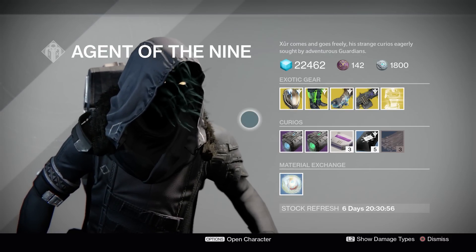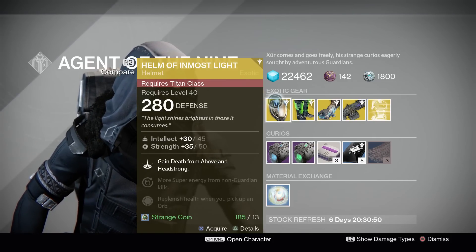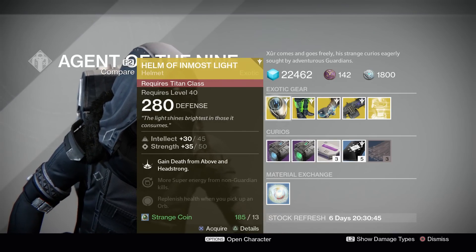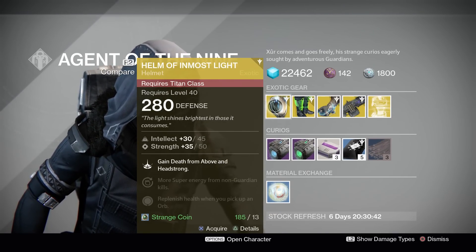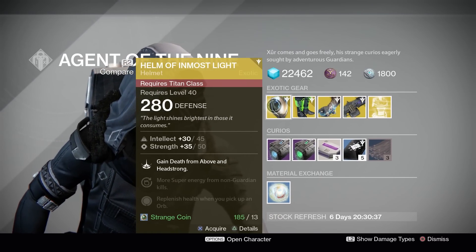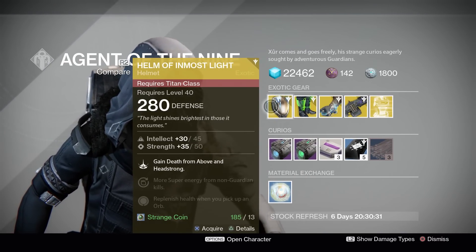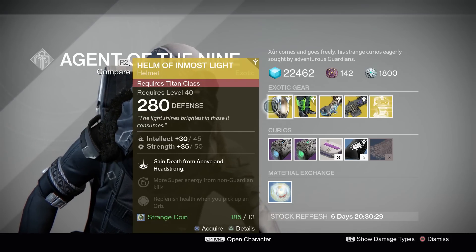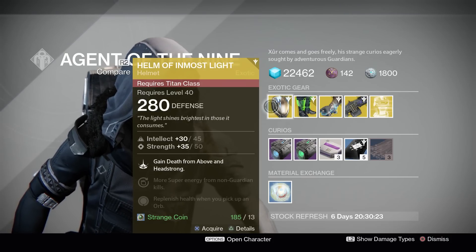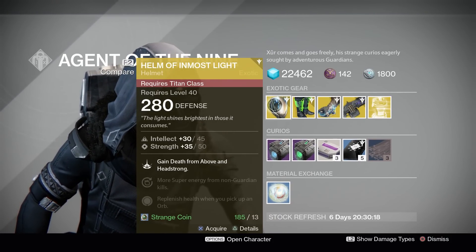And yes he can. Let's start here with the Titan — this is Helm of Inmost Light. It comes with Intellect and Strength and is specific towards your Striker subclass. The main perks are Death from Above and Headstrong. Death from Above means if you have your super and you are airborne, you will pretty much Superman into an area of effect wherever you aim, making your Fist of Havoc come in a lot faster than it normally could.